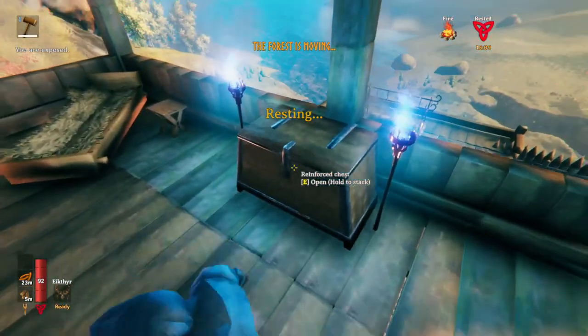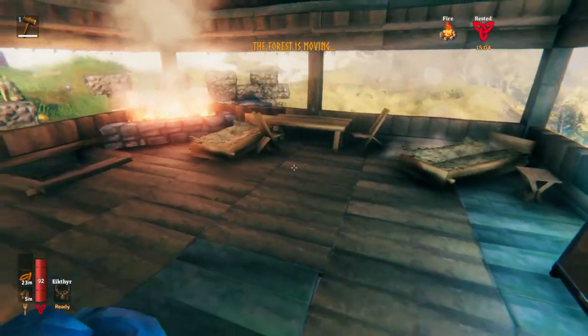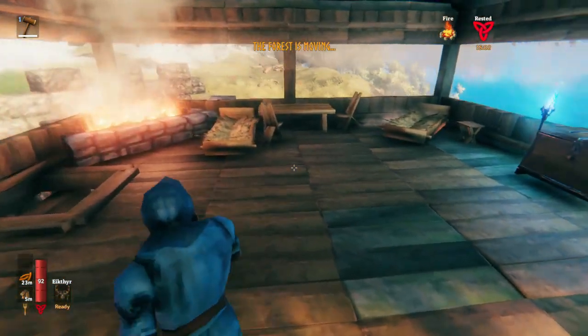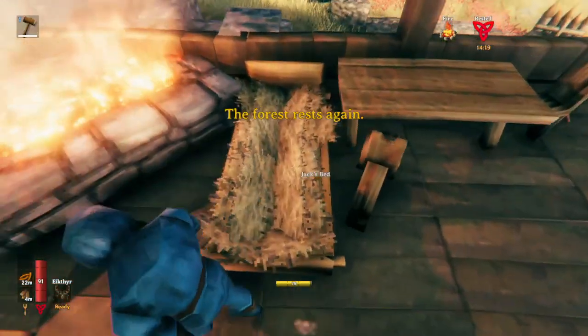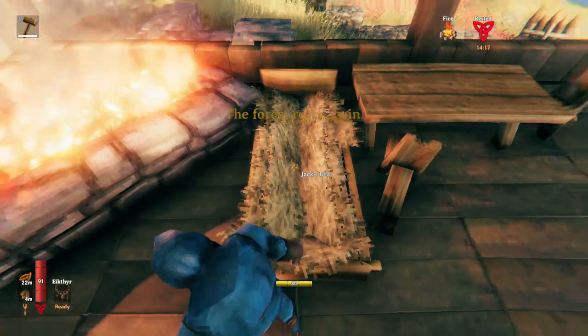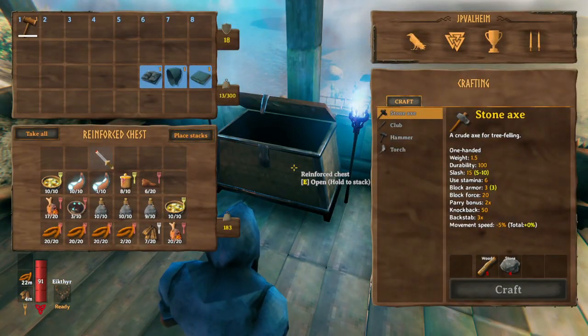In addition to these 13 different categories of items, there are also areas that you should know about. There's the living area — this is where you'll spawn after you die, so you want there to be food and consumables in a chest nearby.